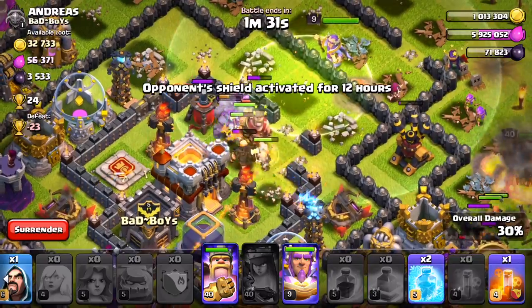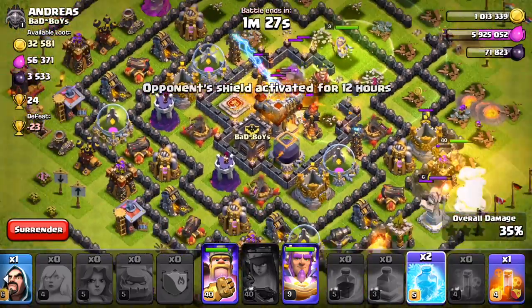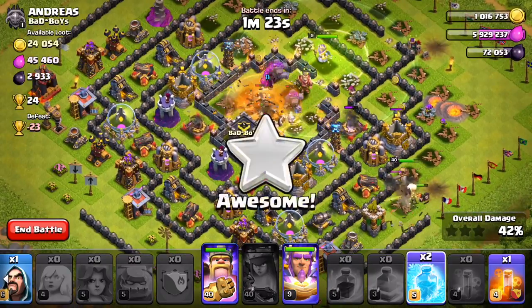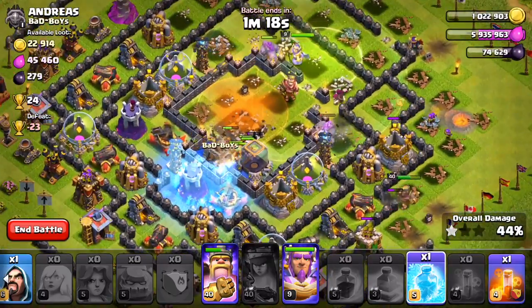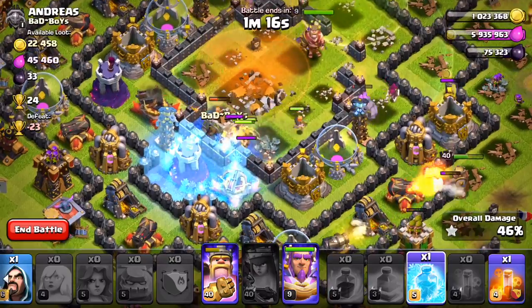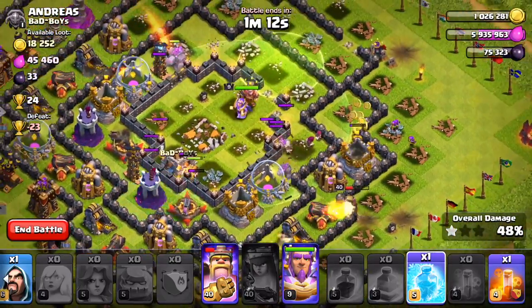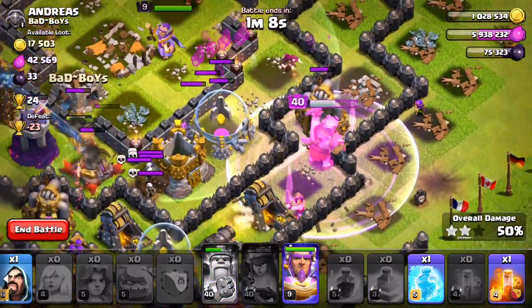I can't even see what's going on here. I probably could drop a freeze just for fun — but what would I drop it on? I guess I could try to freeze some of these X-Bows. Yeah, gonna freeze that one. Okay cool. Where are our troops at right now? Valkyries, can you get through there? Maybe — yeah, get through there. King — okay, he's over here, cool.